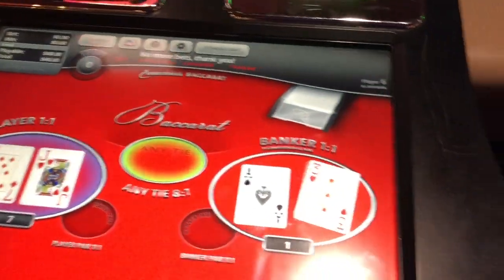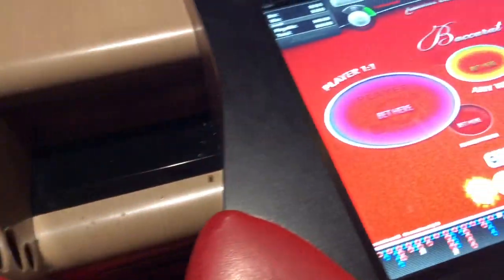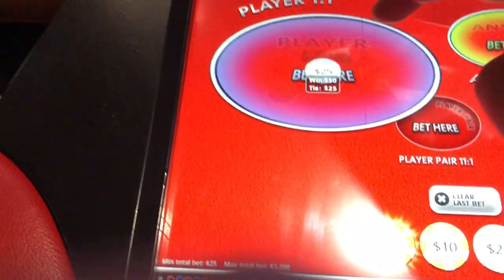I have one machine to the left and one to the right — both have $40 in them, as you can see. I will start by putting a $30 bet on Player on the machine on the left.